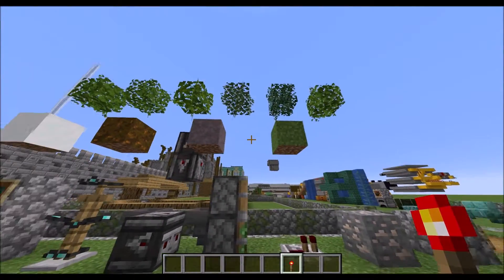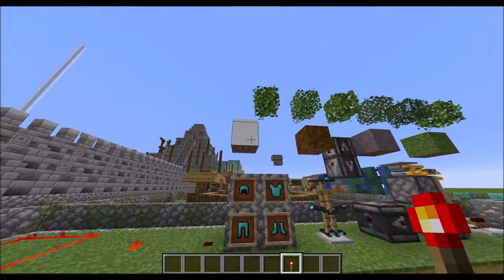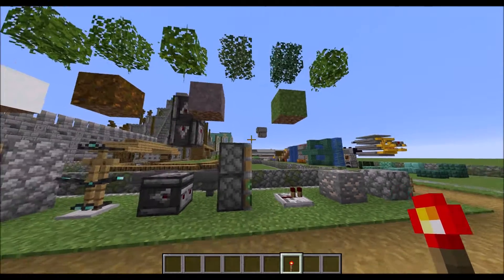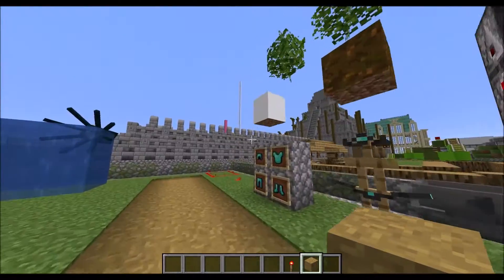We can see the grass, podzol, and snow covers the sides of the blocks as well. That one as well — I forgot to put that up there apparently.